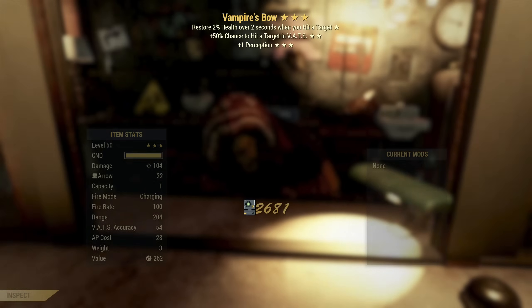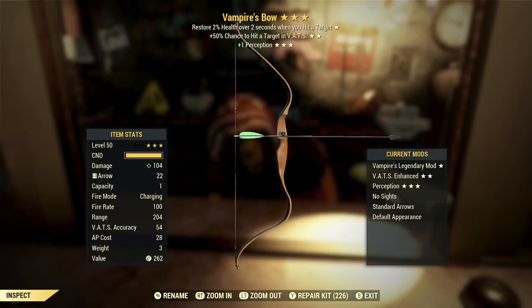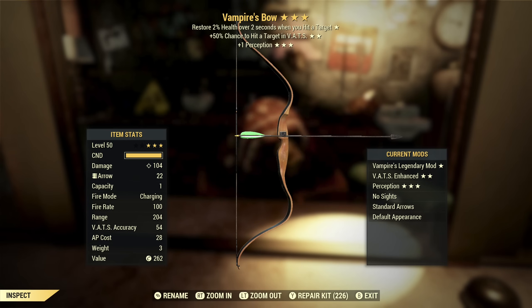One more pull on the slot machine and we'll get something amazing. Vampire's Bow with VATS hit chance and plus one perception. VATS hit chance is actually really good on bows — they have really good accuracy so you won't miss a lot. Plus one perception — a little bit of extra VATS help, but not something you'll probably notice. Vampire's on something like this — it's 2% per shot and it doesn't fire very quickly, so Vampire's is not all that useful on a weapon like this.